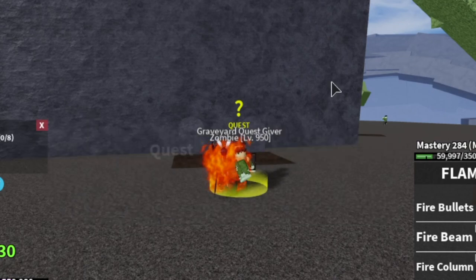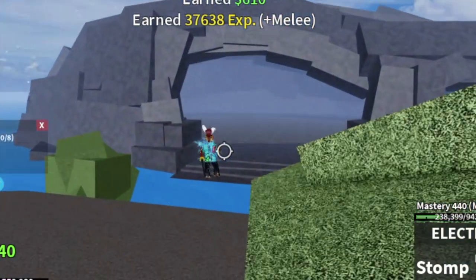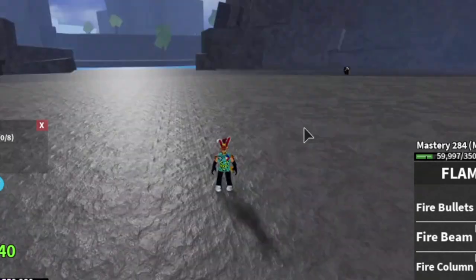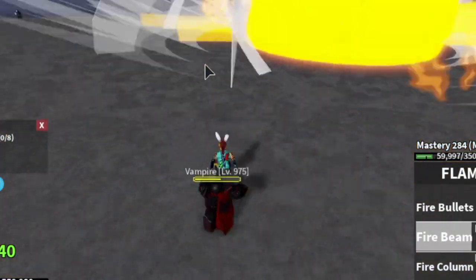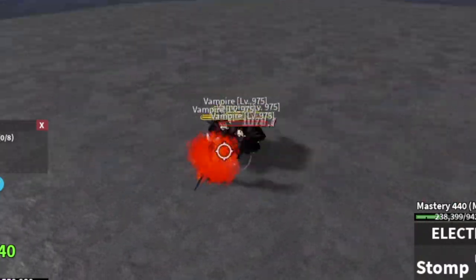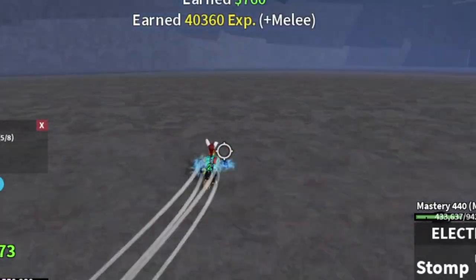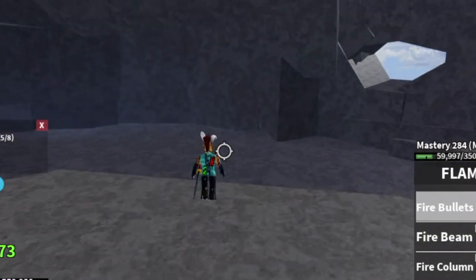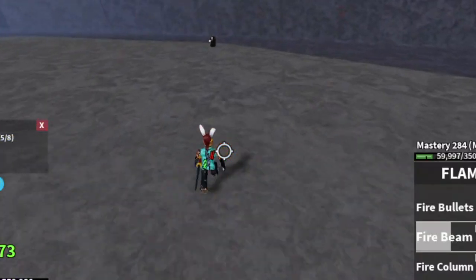The Vampires don't have Busoshoku Haki, so you can defeat them easily. The technique here is to go in the middle and start hitting them with long-range attacks, so that instead of you coming to them, they will come to you. There are 4 mobs here. The requirement is 8 — defeat the 4 Vampires and then just punch the last one, and wait for them to respawn. Use long-range and they will come to you.